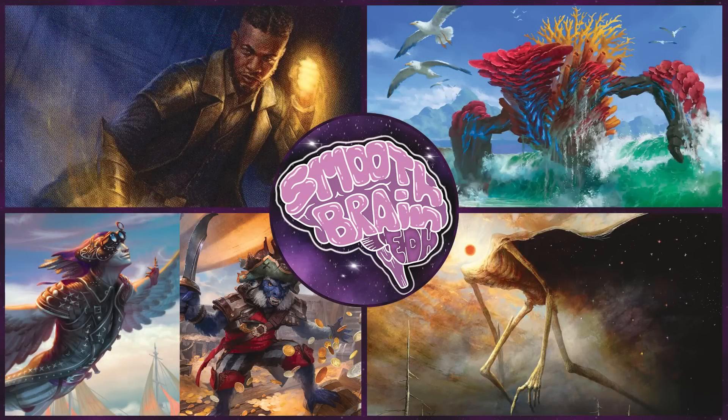Welcome back to another episode of Smooth Brain EDH, where we make the smoothest plays with the biggest brains. This week, our members decide to try out PDH, using an uncommon creature as a commander, and the rest of the deck is all commons. Life totals are 30 and commander damage is 16. Let's see what everyone brought to the table.